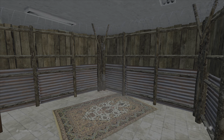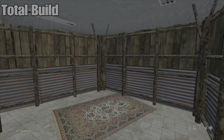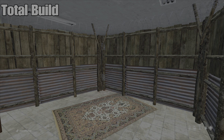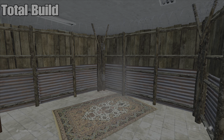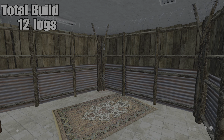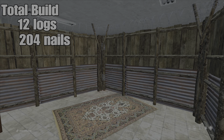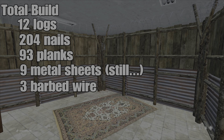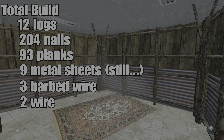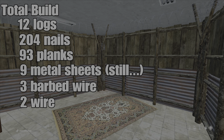So the total project build for this piano house secure base will be 12 logs, 204 nails, 93 planks, three barbed wire, two wire, and two code locks.